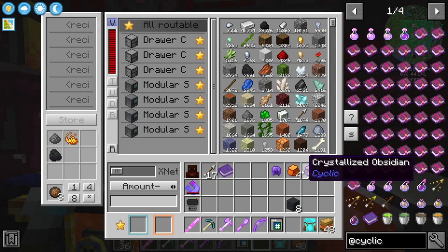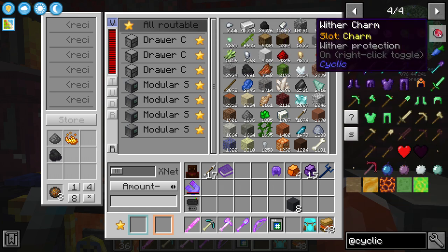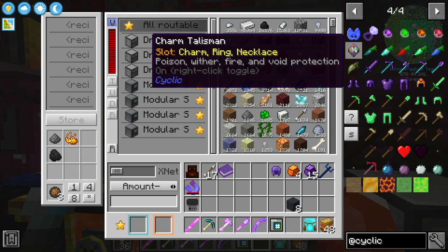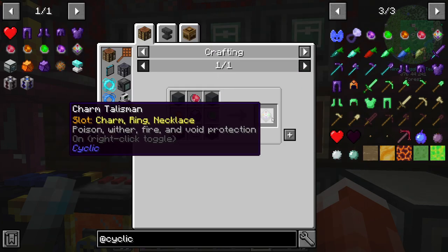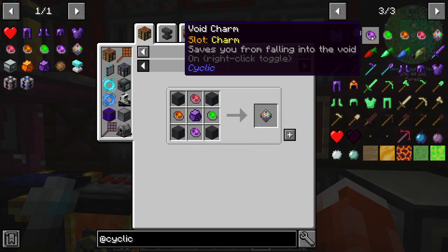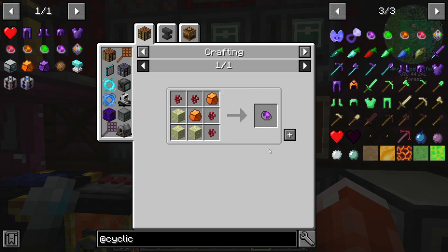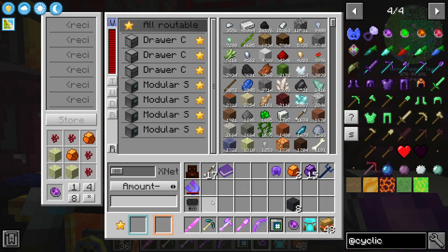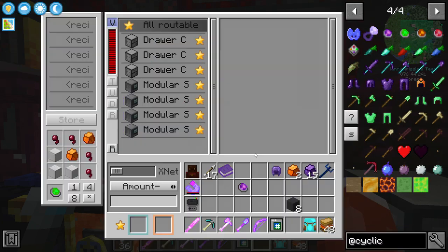Now that we have a couple of crystallized amber and obsidian, let's take a look at those charms from cyclic. There's the void charm, the antidote charm, the fire charm, and the wither charm. If we put them together with some concrete and a crystallized obsidian, we can wear the charm talisman that covers all of them. So let's start with the void charm — that's two crystallized amber, some nether wart, and some endstone. We had everything for that. Antidote charm — same thing but with spider's eyes and iron. Very cool.